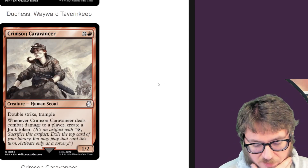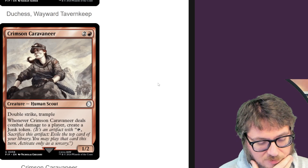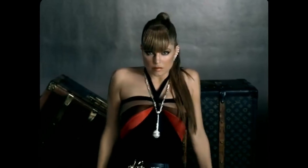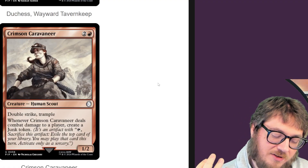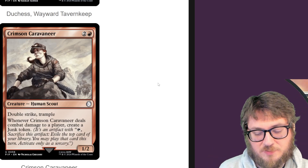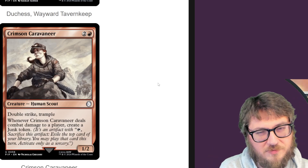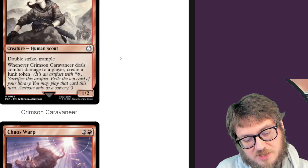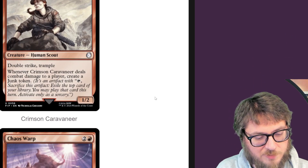Crimson Caravaneer — double strike, trample. When it deals damage to a player, create a junk token. All that junk inside your trunk! Because it has double strike, ideally you'll make two junk tokens. And it has trample, so if you Voltron this up, you'll have some form of evasion to guarantee that you hit someone twice and get what you want. Good keywords for a creature like this — you just need to build off of it a little bit.